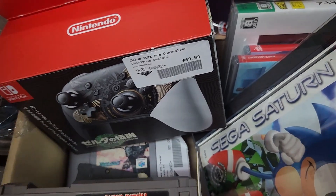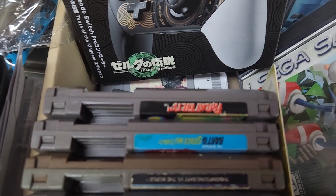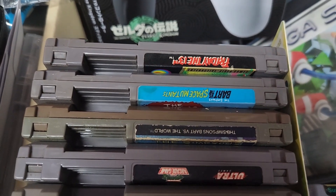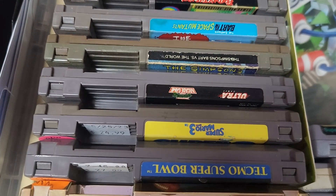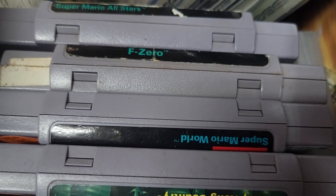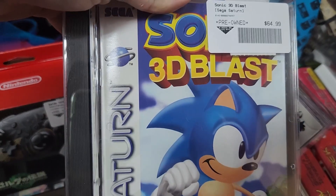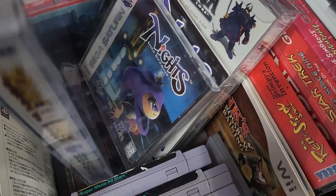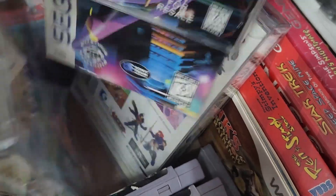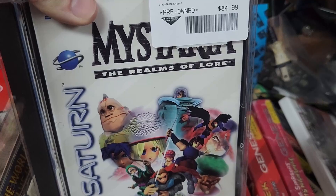We also got a bunch of goodies in this box. We got a Tears of the Kingdom controller — this is a Japanese one. We got some NES stuff: Friday the 13th, Bart vs. Space Mutants, Bart vs. the World, Ninja Turtles, Super Mario 3, Tecmo, Adventures of Link, another copy of Adventures of Link. We also got Donkey Kong Country, Super Mario World, F-Zero, Super Mario All-Stars. Some Saturn stuff — we got Sonic 3D Blast, Knights, and Mystaria — all in pretty good shape.